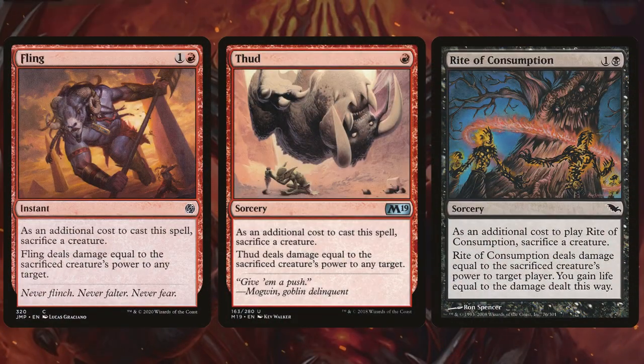Next up we have the one-time sacrifice spells that are going to do direct damage to our opponents. I'm talking about cards like Fling, Thud, and Rite of Consumption. That way we can get that damage right to their face if we can't get through with an attack.